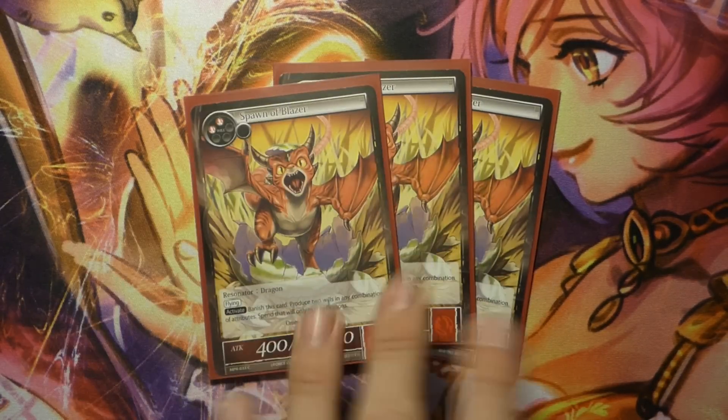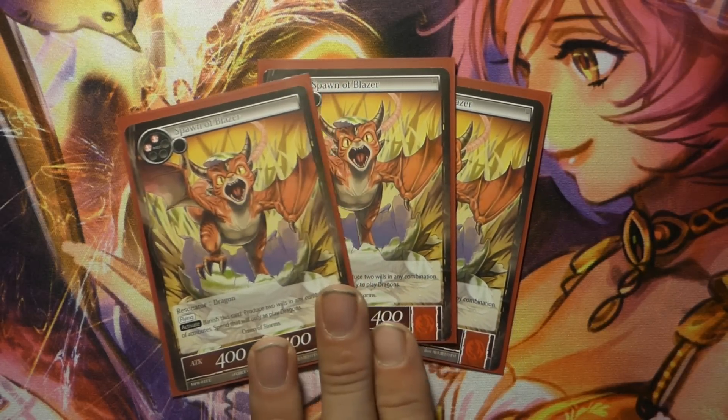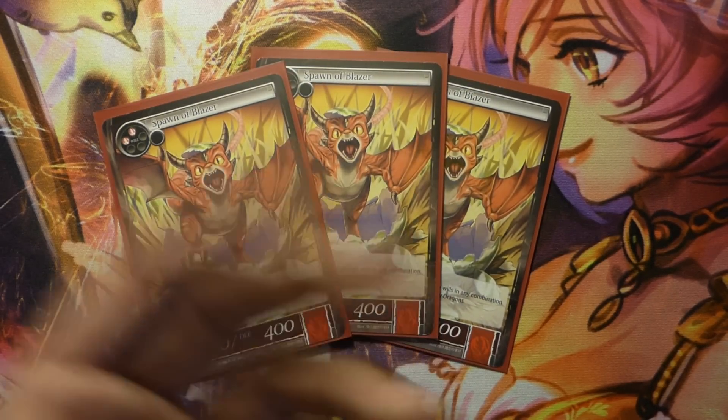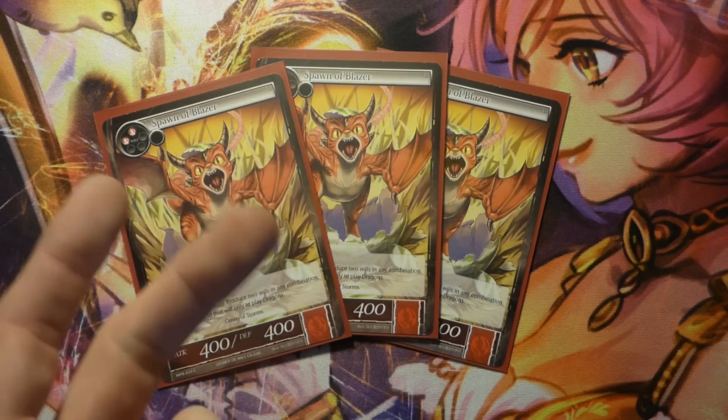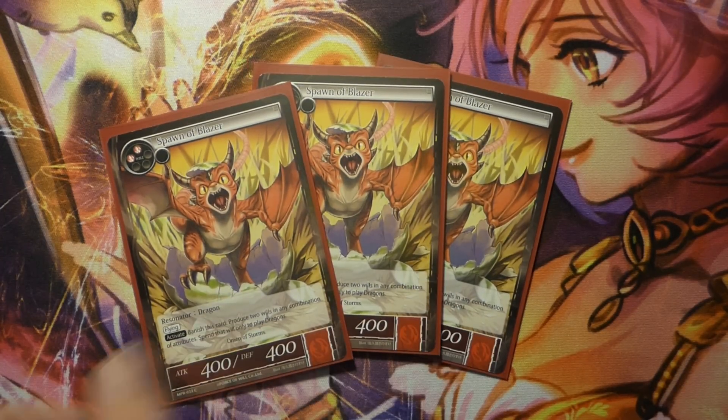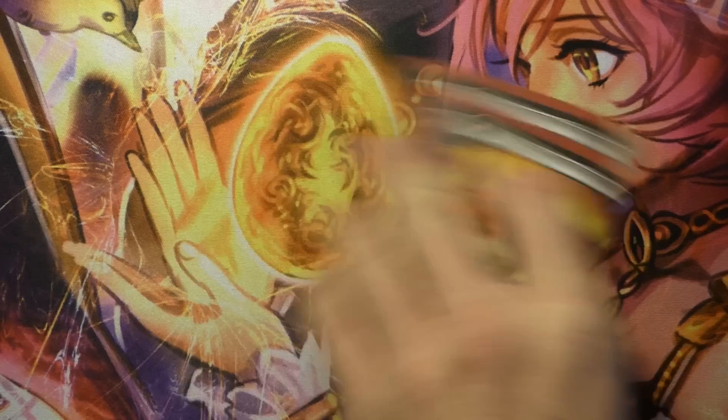Three Spawn of Blazer. I didn't want to cut these from the list. They aren't that useful unless you're in a meta full of Blazer, Bahamut, or other aggressive flying decks — but they can serve as a nice chump blocker or be sacrificed into our Blazer.